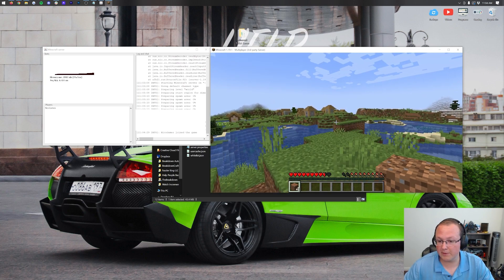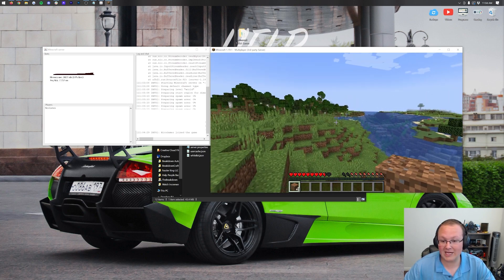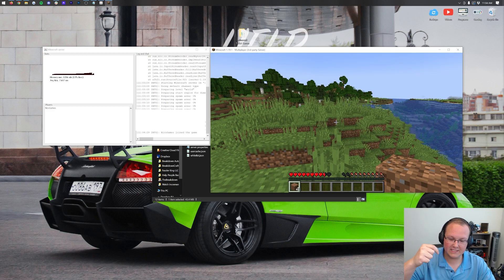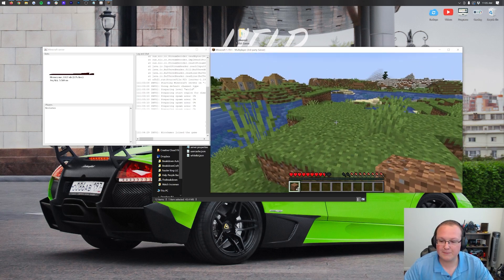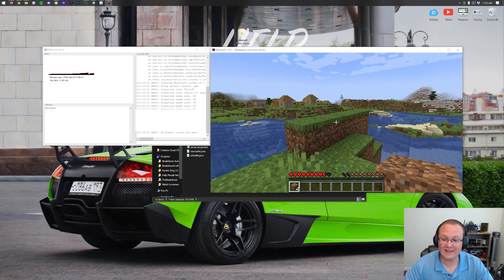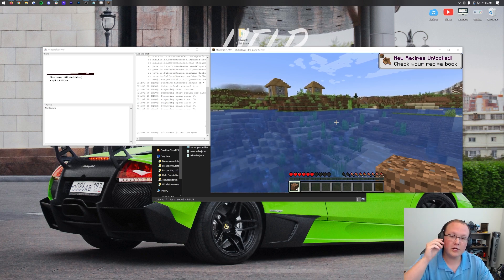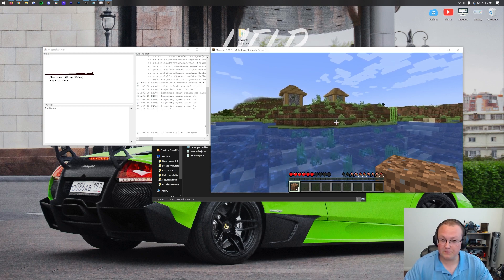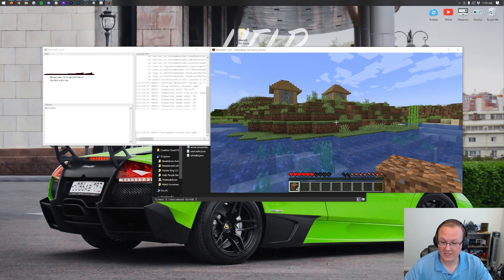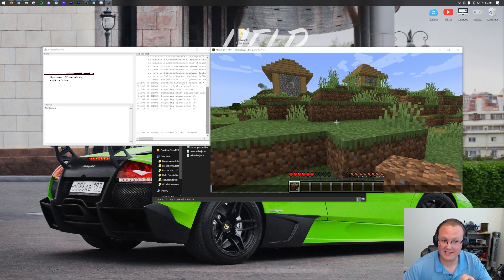You may not be able to join your server using your public IP address yourself — some ISPs don't allow you to connect back to your own computer. That's okay; you can always join using the localhost address like we did earlier. Your friends, though, will always join via your public IP address. If your friends can't join, your port forward may not be correct, so double-check that.